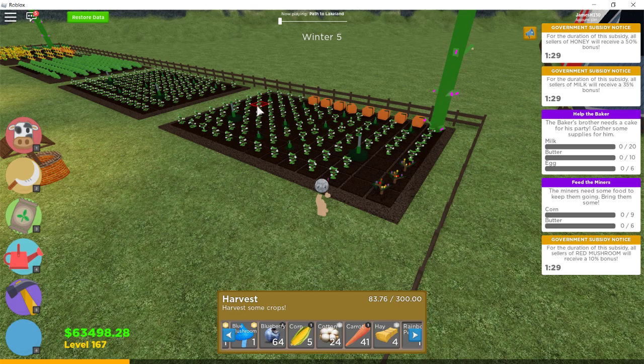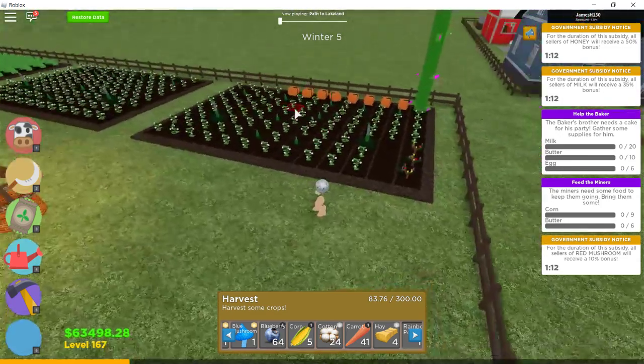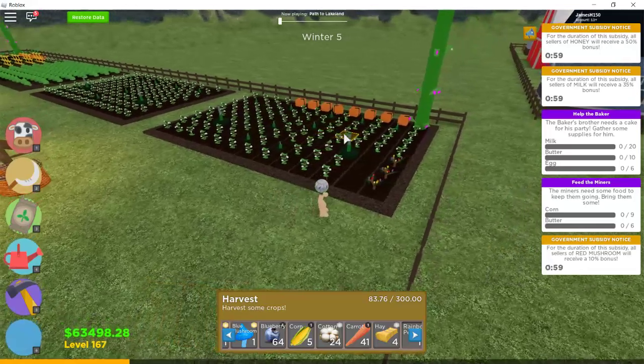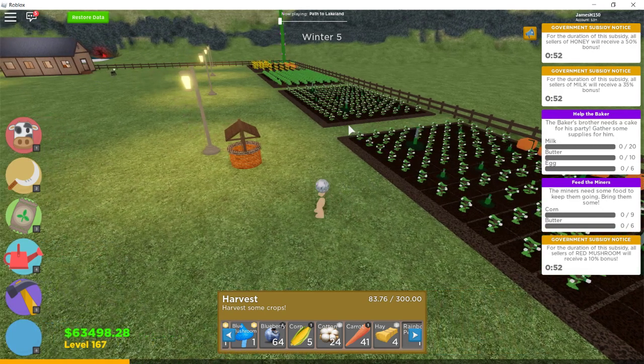So I decided to fire them. With the blueberries, at least they were picking seeds, but I still wasn't making money because blueberries got nerfed. With the peppers, I was kind of losing money too — I'd make some and then lose some. So there wasn't really a way for the farm hands to make money, and I decided not to go with peppers either and just fired all of them.